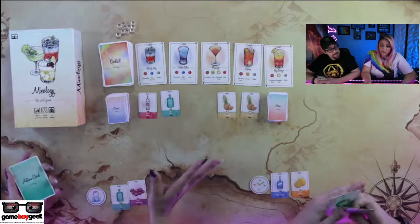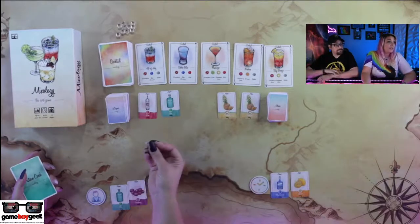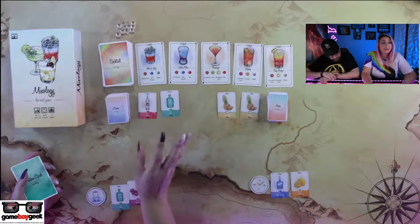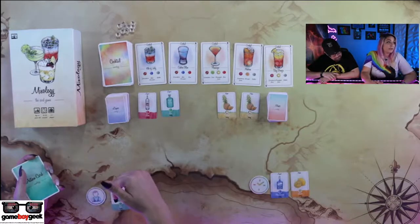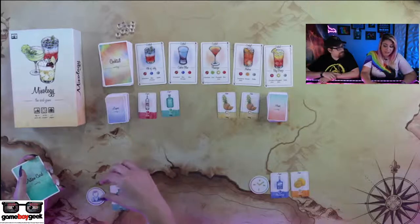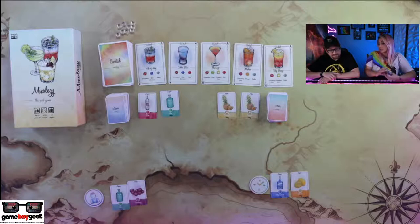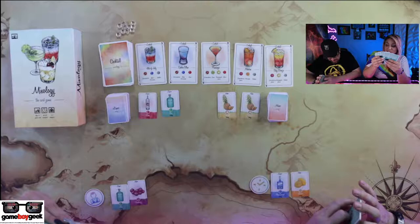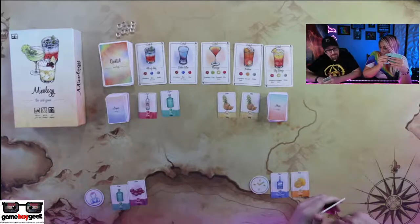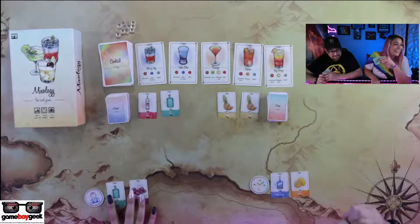We've already started by picking first player. Whenever you reveal a cocktail card, the person with the higher number is first player. In the round, the person to the left of the first player gets the bartender, which gives you an extra action card. So, Doctor, start making some stuff up. Let's start doing some things. I'm starting off with some blue cacao and some lemon.